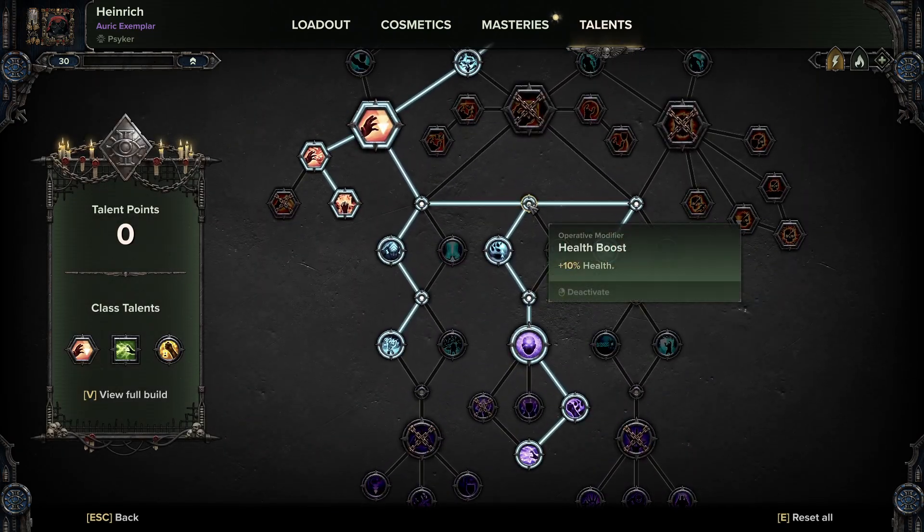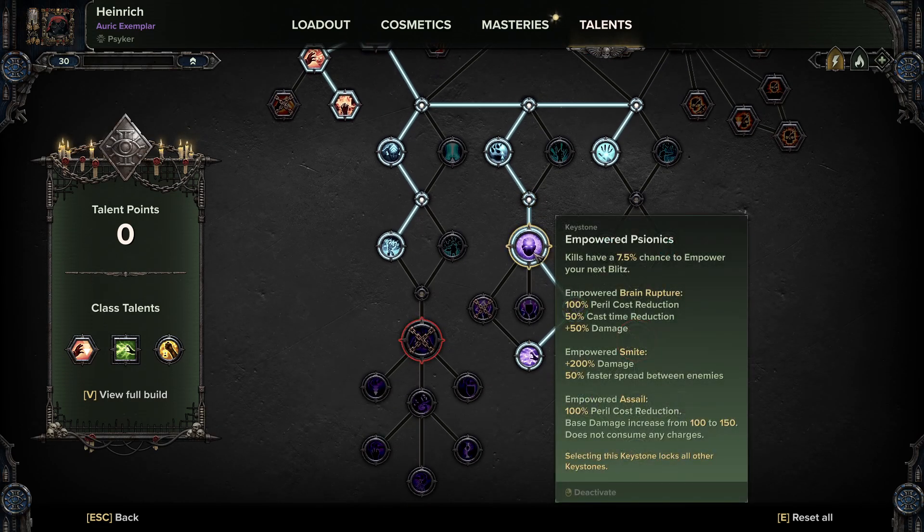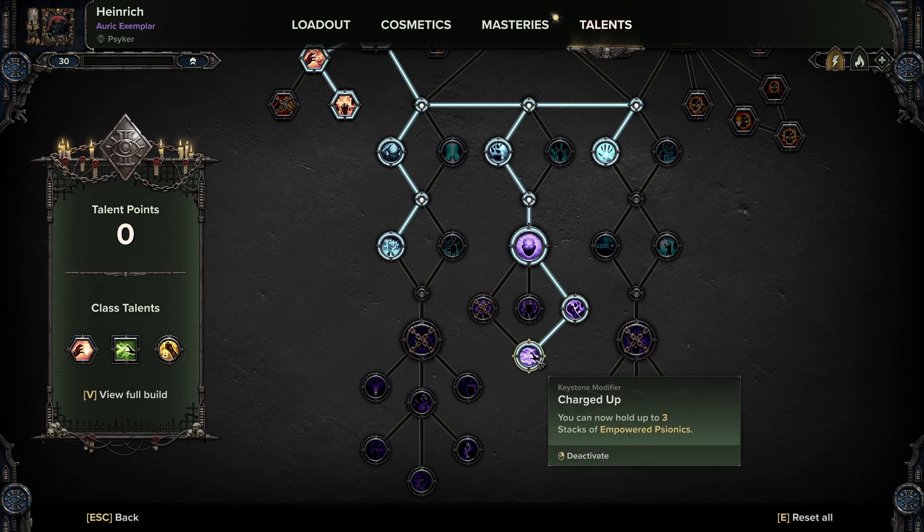Down through the middle we're taking the health boost into Warp Rider — deal up to 20% damage increase as peril increases — into a toughness boost, into Empowered Psionics. This is the talent that makes Smite incredibly dirty: you have a 7.5% chance to empower your next blitz, and for Smite that's plus 200 damage and 50% faster spread between enemies. Then Overpowering Souls gives a guaranteed chance to gain Empowered Psionics on elite kill, and Charged Up lets you hold up to three stacks of Empowered Psionics.